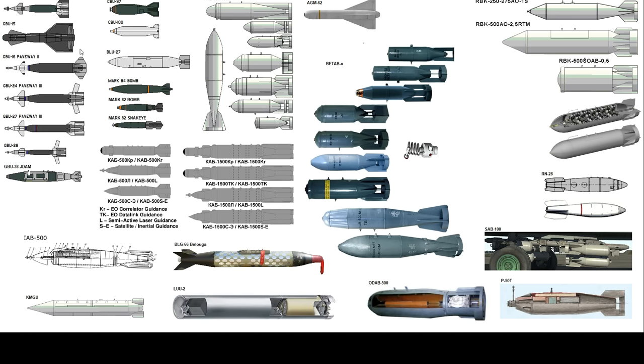The CBU-100 is better known as the Mark 20 Rockeye — a more conventional cluster munition. You drop it and at a certain altitude the bomb separates its container, showering the target area with several high-explosive bomblets. Very good against light-skinned vehicles and infantry, not very good against heavy armor — whereas the CBU-97 is better suited for taking out tanks. The Rockeye opens with all 247 bomblets, which makes for quite a sight.